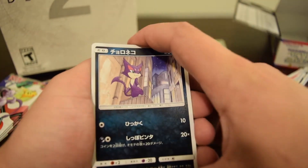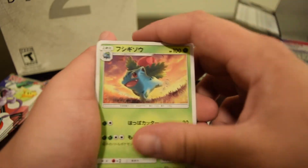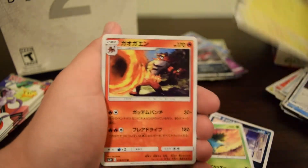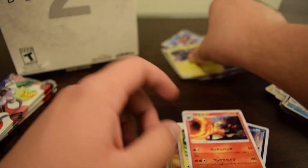Let's pray for a good shining — come on. Purloin, Ivysaur, Minun, Incineroar, and Zekrom holo — awesome.